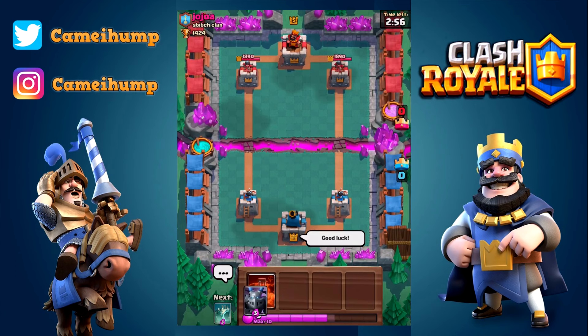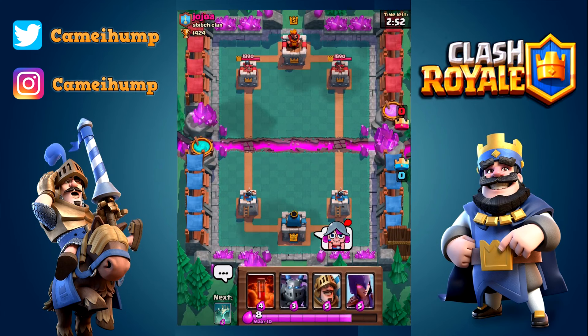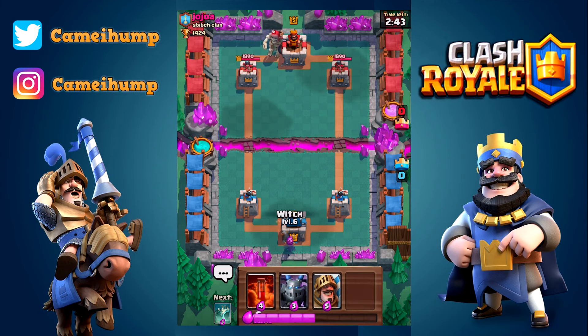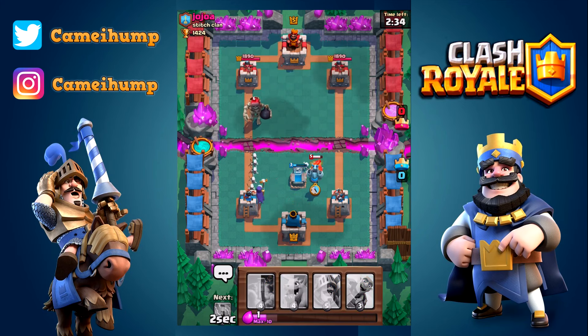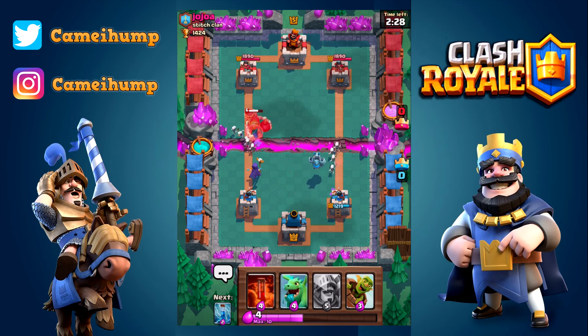Mega minion or the witch - probably going to go with the mega minion. Now I'm going with the witch. Skeleton giant - okay. I don't think tombstone is enough to distract and take out the hog, so I have to play a mega minion there. The hog still gets a swing - could have been worse. I don't want to play a whole lot into this giant skeleton because he's just going to blow up everything.